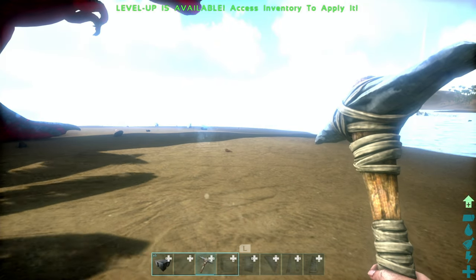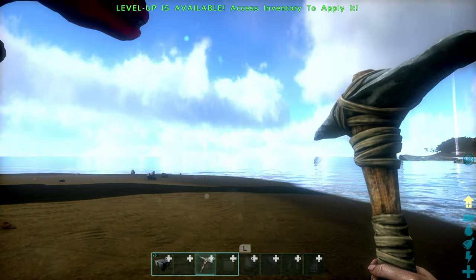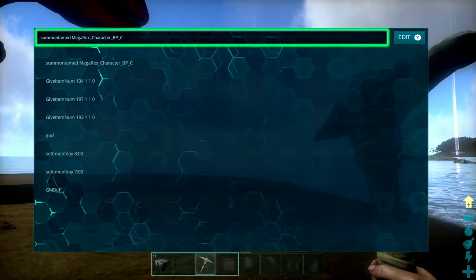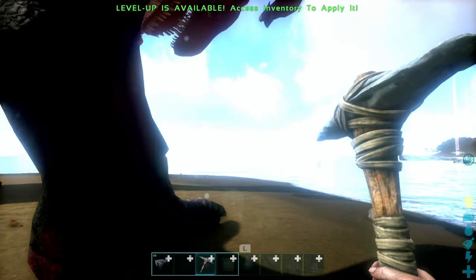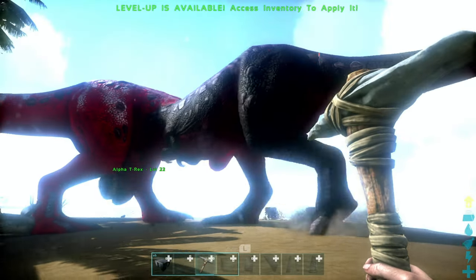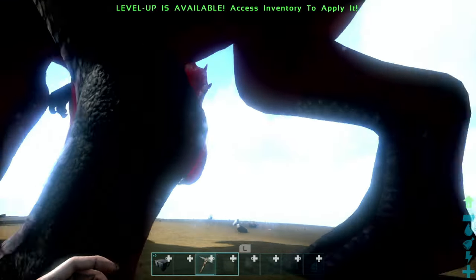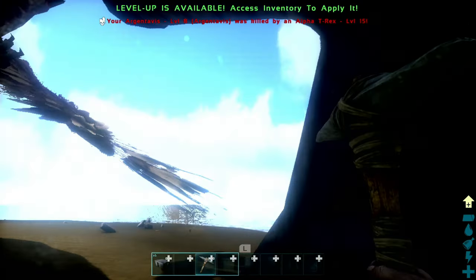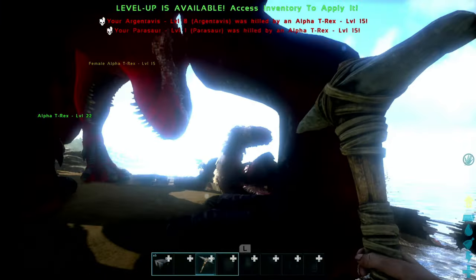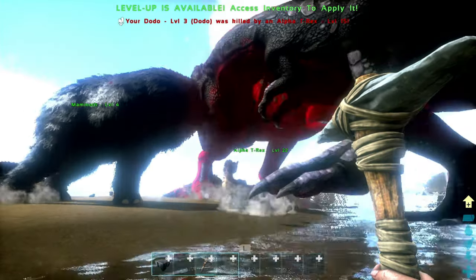It's nice to have a tamed dino, but sometimes you want an untamed one. So we pop up the command, remove the tamed portion, and now we have an untamed megarex so the two rexes can fight each other. I thought I had god mode on — did my bird get killed? It's becoming a little more aggressive than I thought.